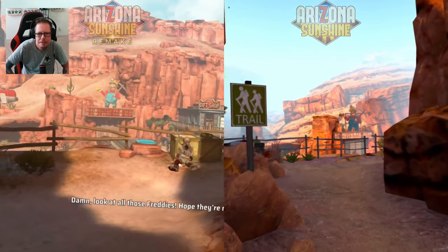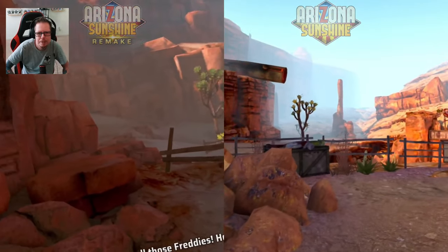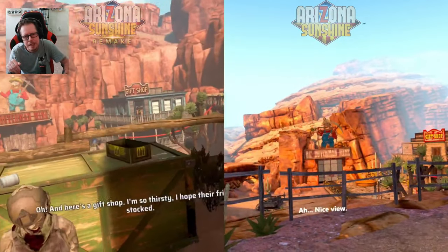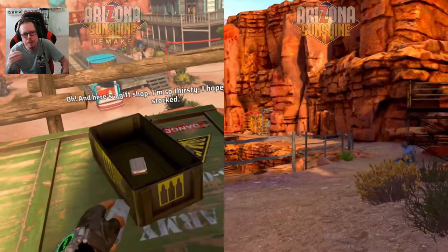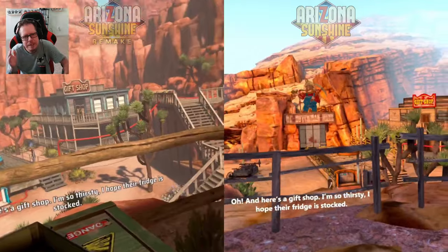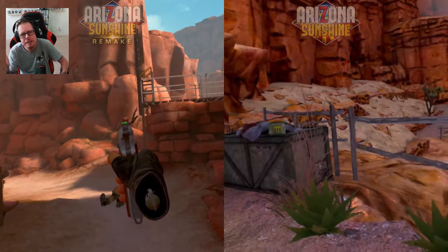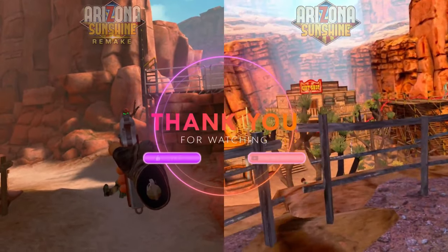Walking up the bridge it comes around a different way in the remake. You can interact with the arm — I could actually pick up the arm in the remake versus the original where I couldn't. I'm ending it here at the mine because I'm going in with a buddy to play multiplayer, so hopefully you come back for that. Hopefully this helps you make a decision on whether you want to get the remake or not.